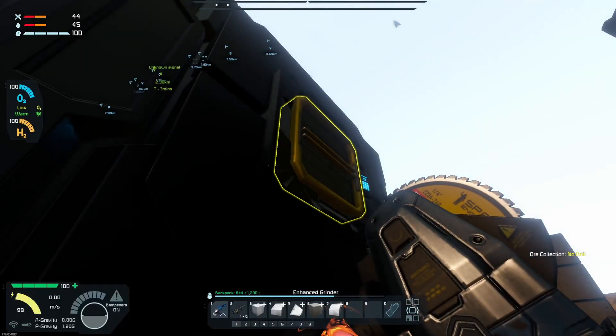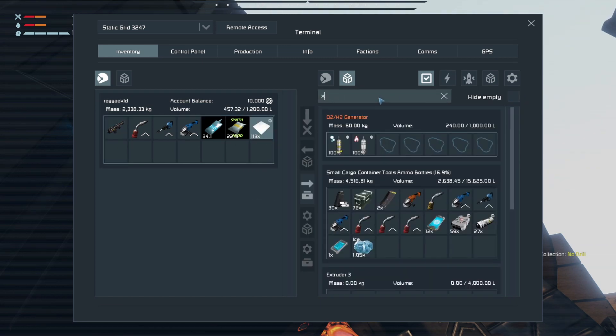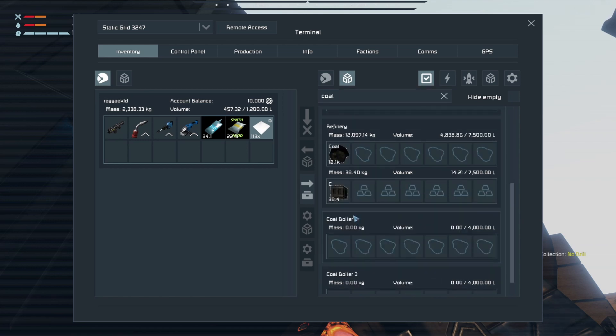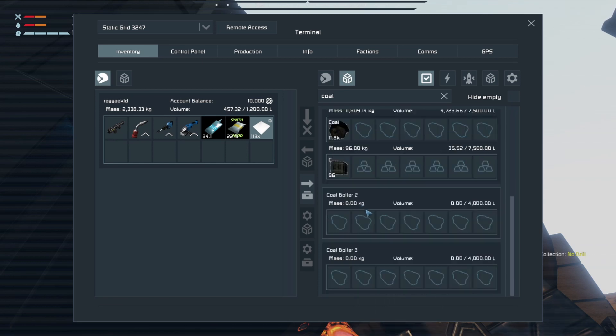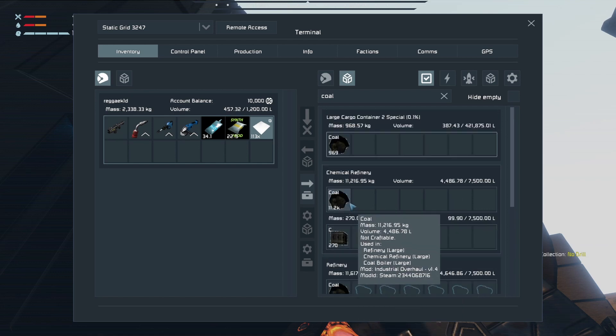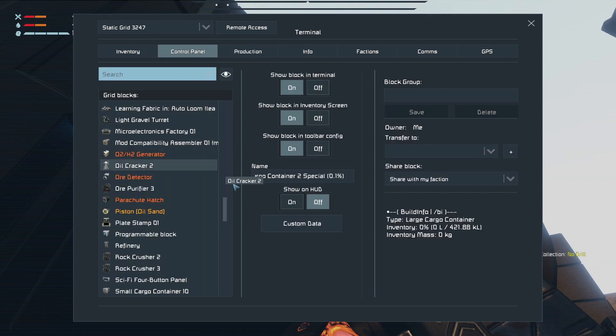Alright, finally got this — that's the last of it. Not sure where all the coal is going. Let's see what storage container it's going into. It's going into the chemical refinery — and it's also going into the refinery. Wait, it's turning all my coal into carbon! Why?